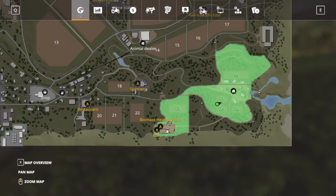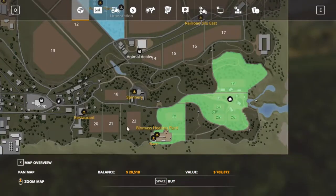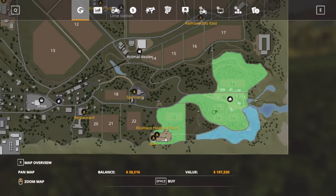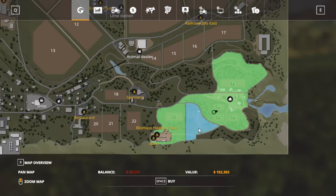Field 23 gives us the biomass heating plant, well not really — see, it's not green right here, it's not green right there. I'll show you what I mean by going to the biomass plant. You can buy the whole thing and it's all blue, but you cannot cut trees on this one right here at all. You just can't cut it.